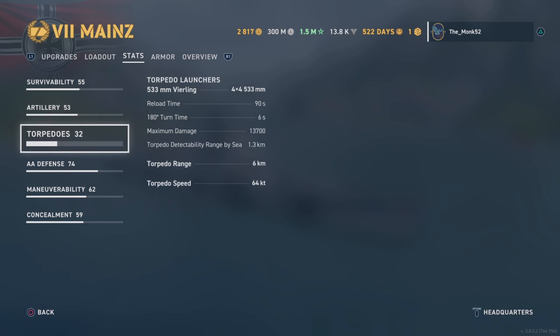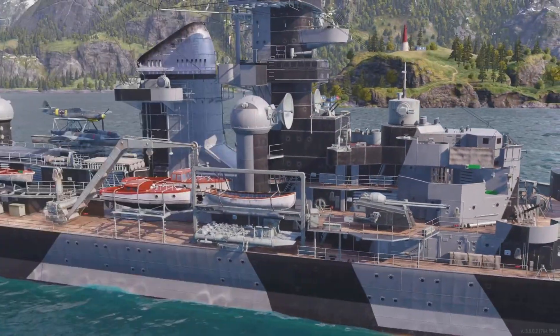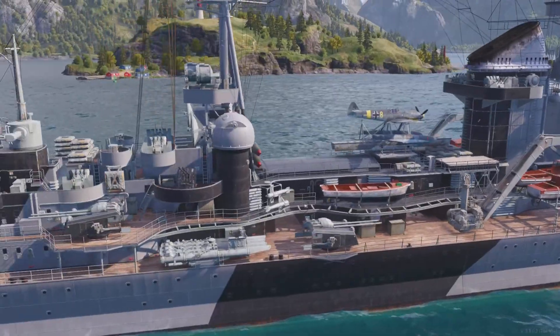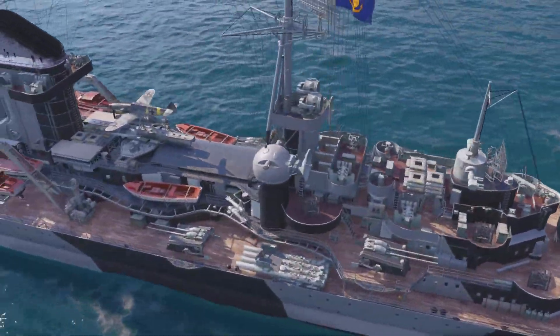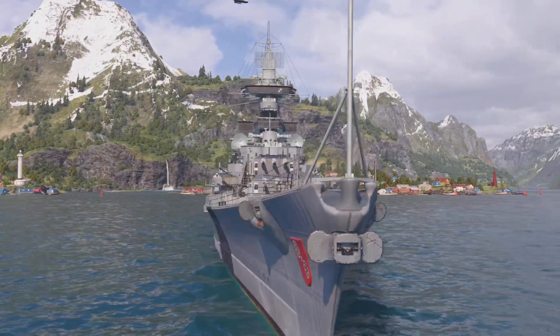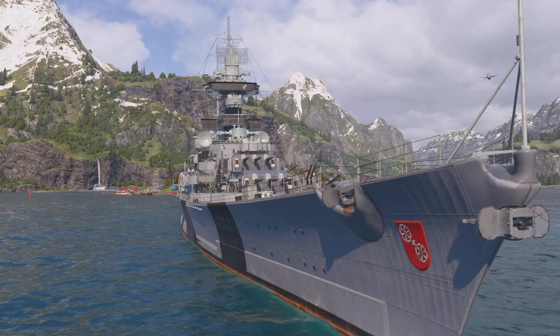The AP on the Mainz is not to be trifled with — it's not to be underestimated. It's a very, very good AP, and you have a lot of torpedoes: two sets of four per side. You definitely don't want to get too close to the Mainz in a brawl. Without further ado, let's get into the battle.